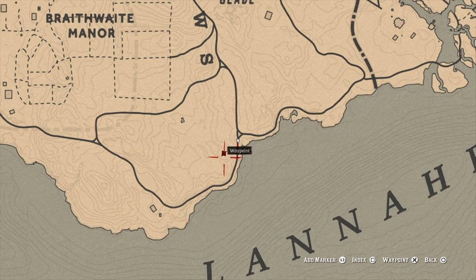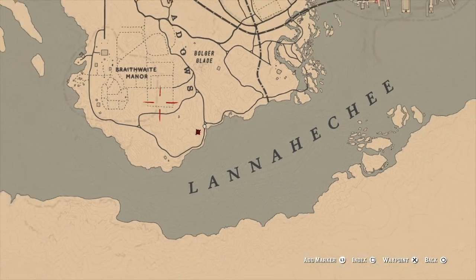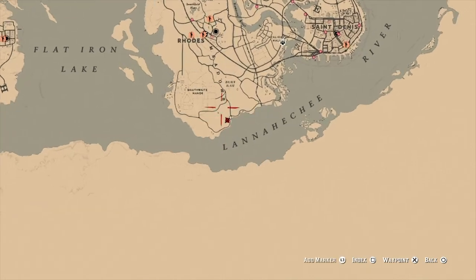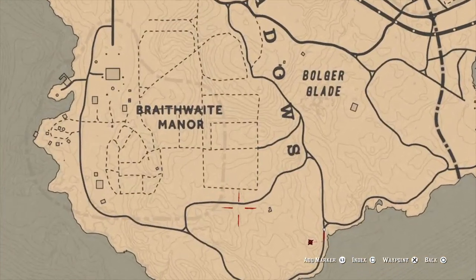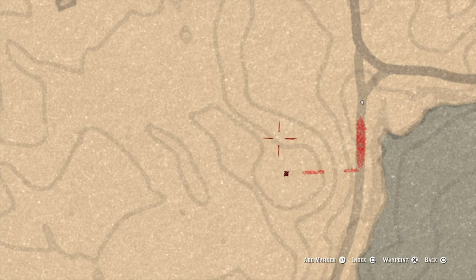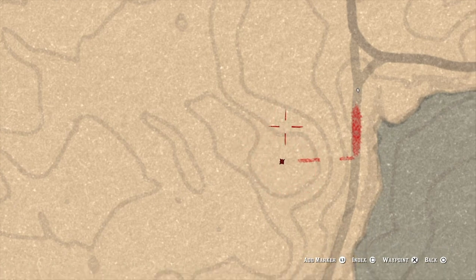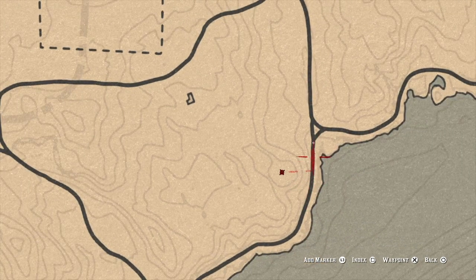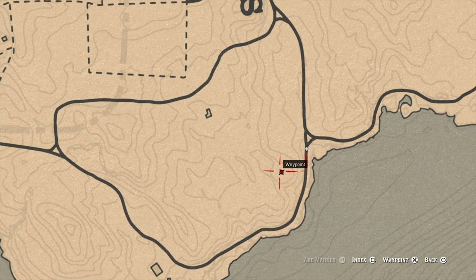One of the better panther locations I've found is actually on the map below Braithwaite Manor. I'll zoom out here so you can tell better where it is — it's below Rhodes, which is also below Braithwaite, and it's going to be right in this general location. There's like a little almost circle-looking thing on the map to show you where it is, and if you go to this road it should spawn just off to the side of it.